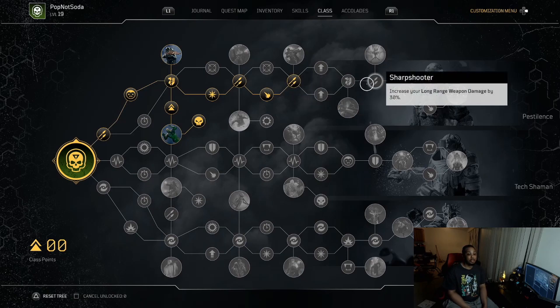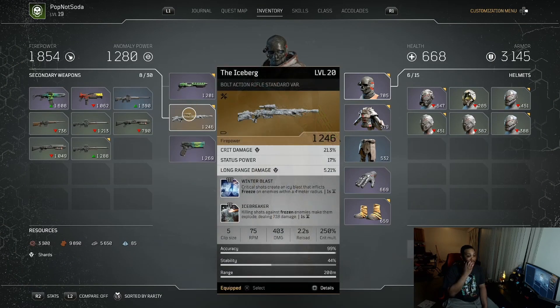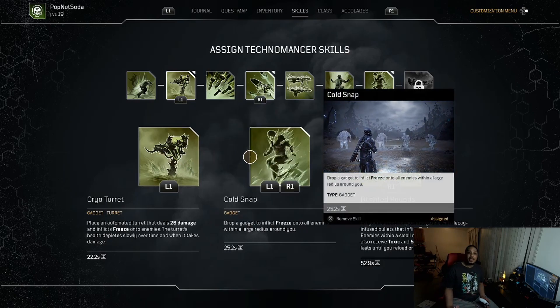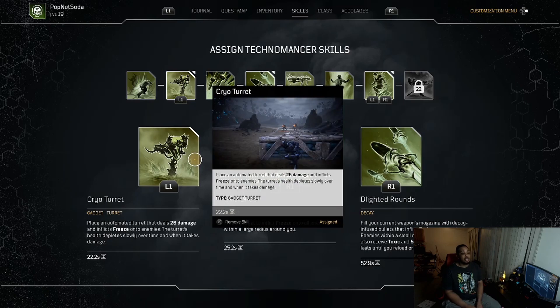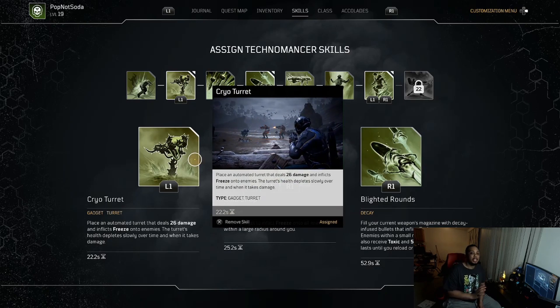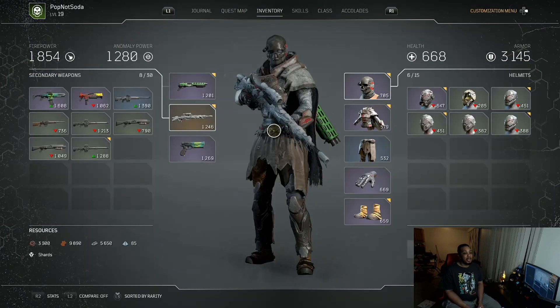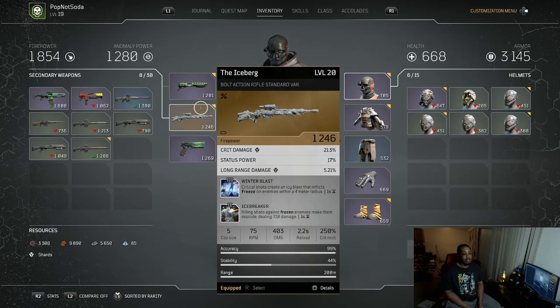Once I max everything out and get my sniper mod increasing long range weapon damage by 30%, I haven't gotten those two perks yet — once I do, this turns into a straight killer. That's why this weapon meshes best with the Techno Master. My other skills are Cryo Turret and Cold Snap. Cold Snap is an easy way to freeze a whole group rushing at me — I'll freeze them, switch to the sniper, get the kill and the explosion to set off a chain reaction for that 718 damage.